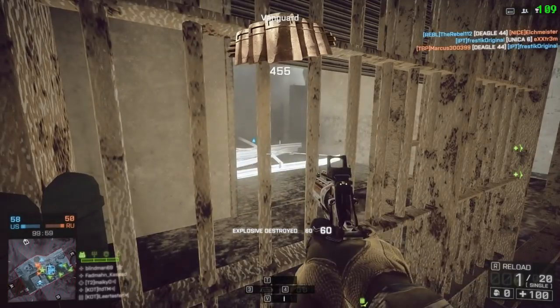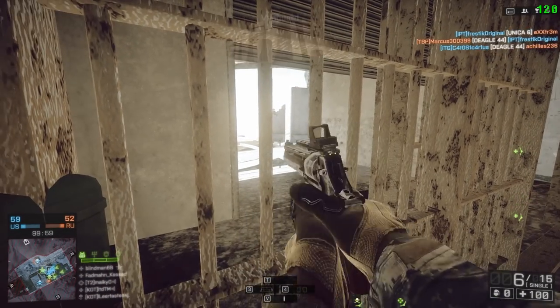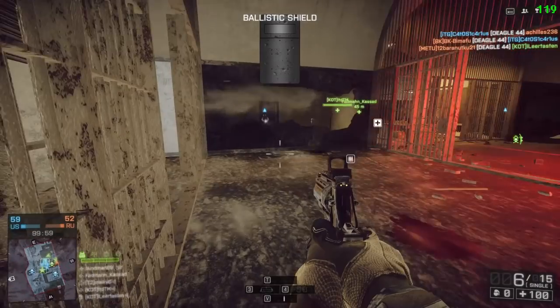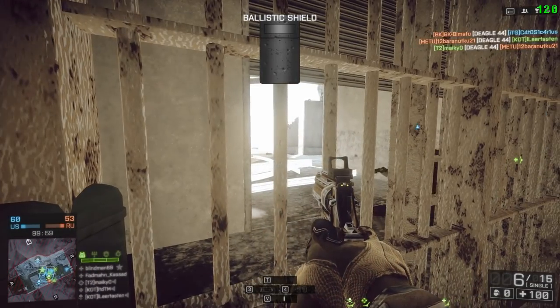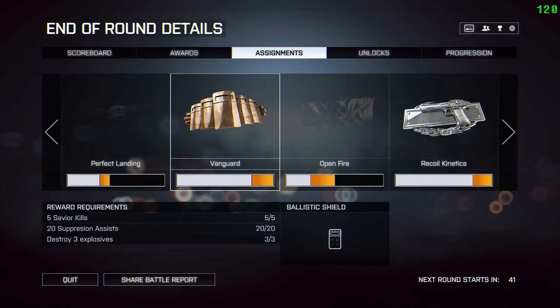Bang! Destroyed three sticks of C4 — unlock Vanguard! And that gets me the Ballistic Shield. If you look at the Assignments tab at the end of the round there, you can see it's confirmed: Vanguard is unlocked, and there's something else unlocked as well, but that's coming later.